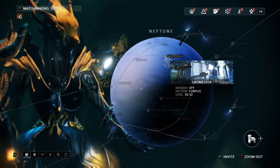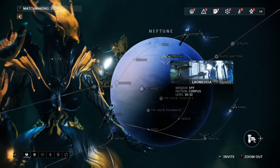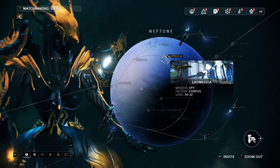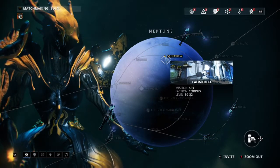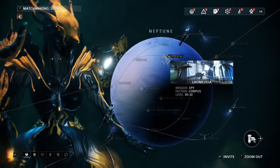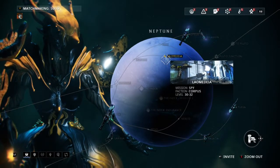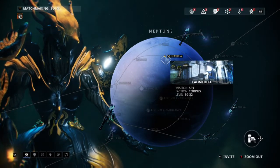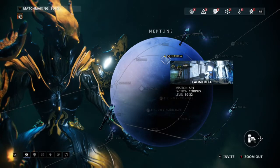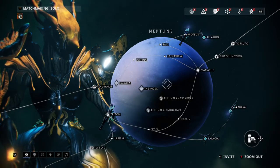The next place is a spy mission right next to the excavation on Neptune, so you don't have to go far. This spy mission is actually easy, and I'd recommend running it solo so nobody slows you down. Go in, hack all the consoles, and receive your rewards. You don't want to fail any of them because you'll miss out on a reward. Just bring a cipher — it's low level, only around 20-30 enemies.